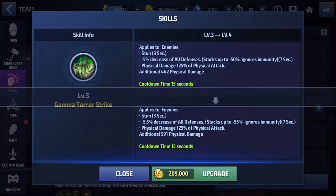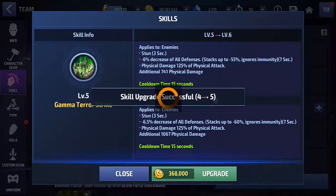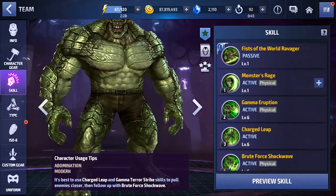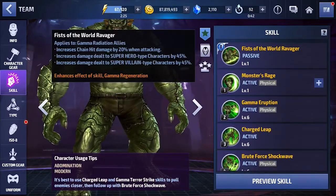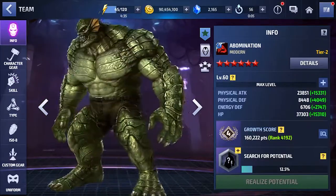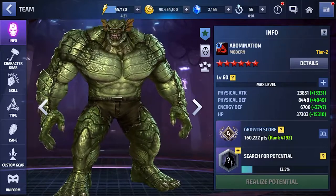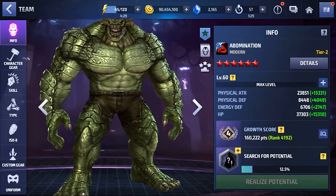By the time this video is out, you should probably have a hundred when you collect two days. My schedule is pretty hectic right now, I just want to get this out. So now that I have a Tier 2 Abomination on my roster, that kind of begs the question: what the hell do I do with him?